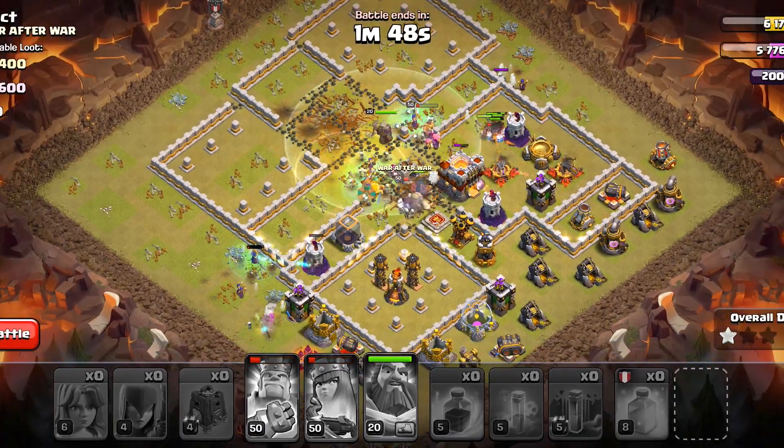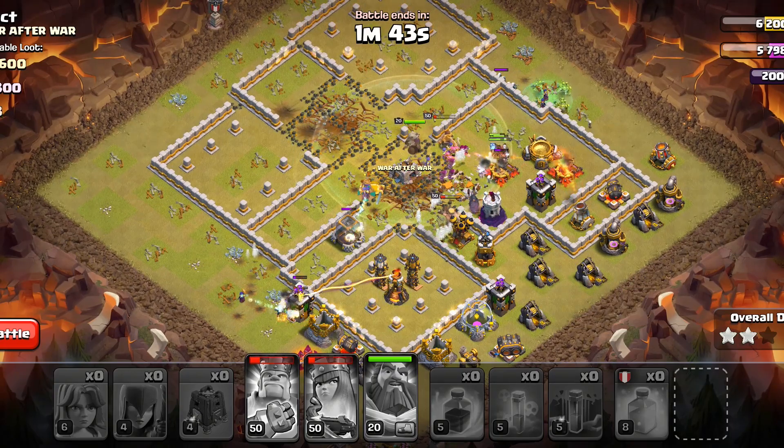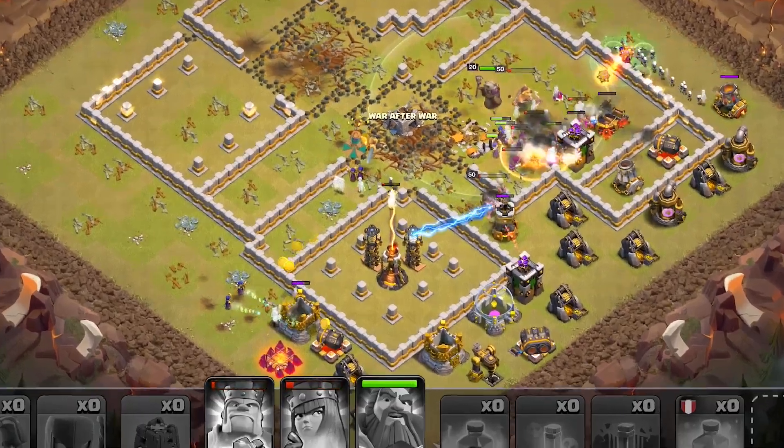Try to deal with the enemy heroes when you enter the base. If you can do that, then picking one inferno tower as you enter can be another good option. In this case we have picked up all the major defenses other than this inferno tower.